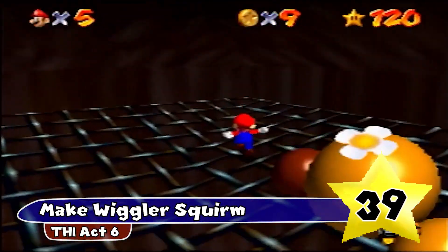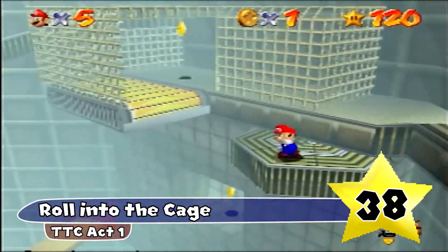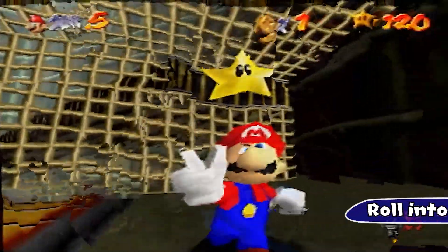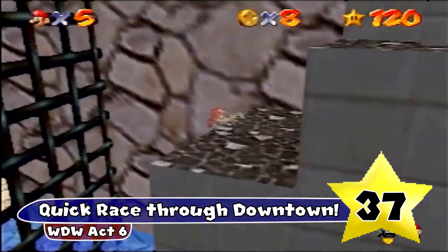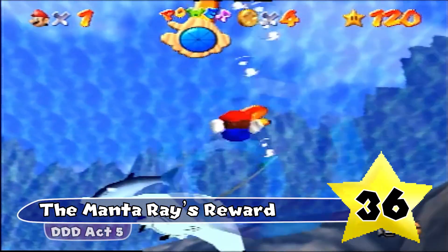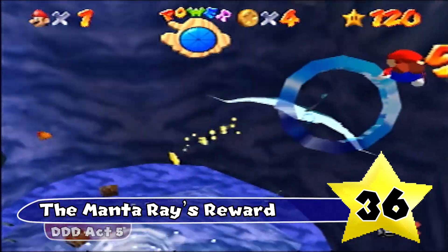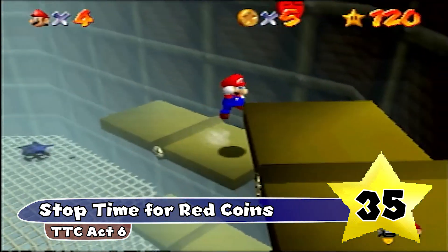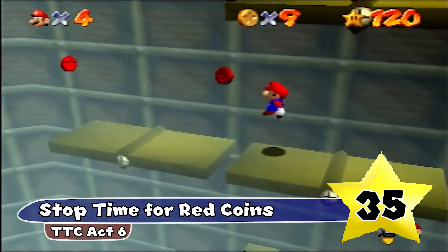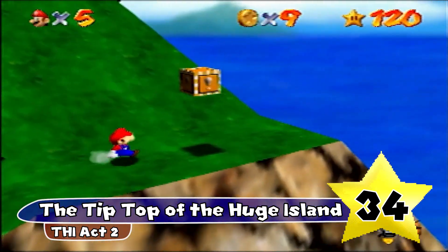Make Wiggler Squirm — this name is just awesome, I could see this being a book title. Roll into the Cage — I think this is a play on words for roll cage, like a car's roll cage; I might be stretching it a bit but I think it's pretty clever. Quick Race through Downtown has the good old exclamation point, and it just seems almost nonchalant — like, oh, it's just a quick race through downtown. The Manta Ray's Reward — this star isn't really obvious at all, so it is a very good hint, and the alliteration for Ray's Reward always sounded really good. Stop Time for Red Coins — I always thought this star had one of the coolest hints in the game, pretty much telling you that if you go through the clock at 12, it'll stop the time, which will make getting these red coins a lot easier. The Tip Top of the Huge Island — I like the wording of Tip Top, and it's just a pretty solid star name.